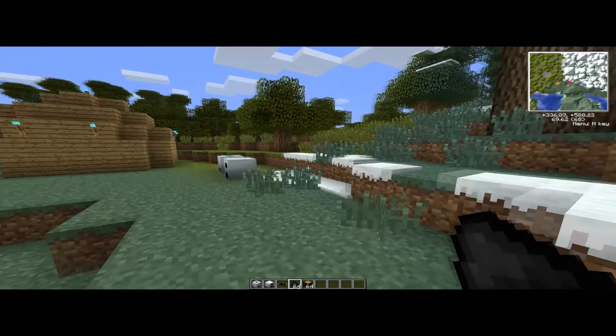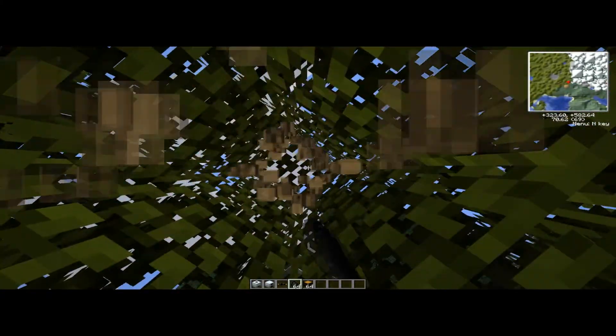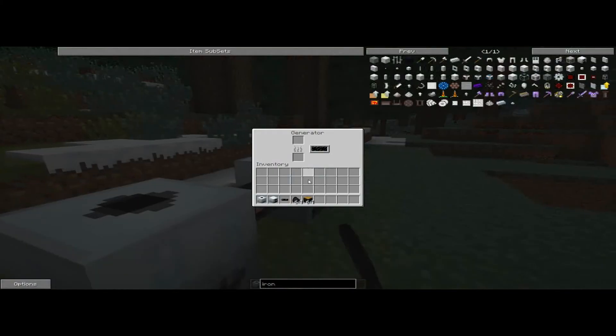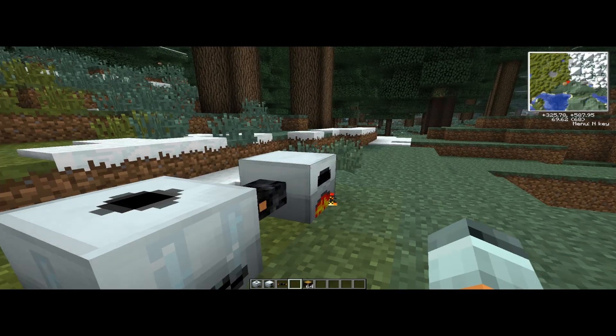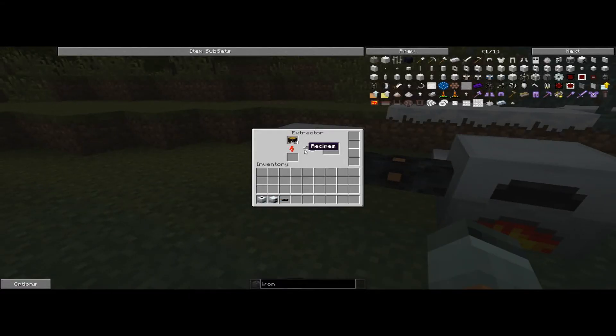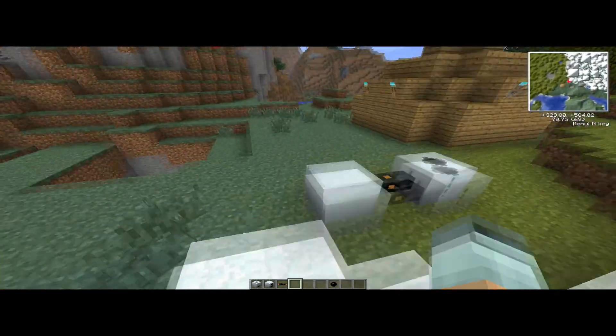Instead of only getting three sticky resin per tree, you go to one of those big rubber trees — one, two, three, four, five — collect the rubber wood. Put some coal in the generator to power the extractor, then put your rubber wood in the extractor. It'll extract the rubber wood and give you rubber, so it's a lot cheaper than other methods. You get rubber — boom — easy way to get rubber for cables.